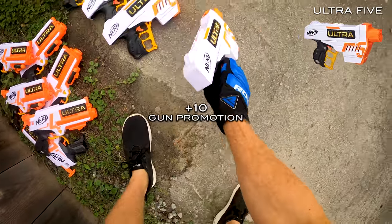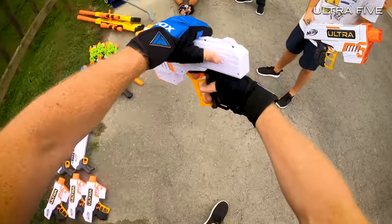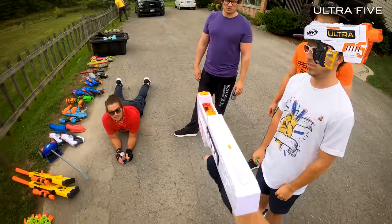These ones go in the front. The first one goes in the front. These are the Ultra 5 — you put the dart in just like that, just one dart at a time. It can hold three.